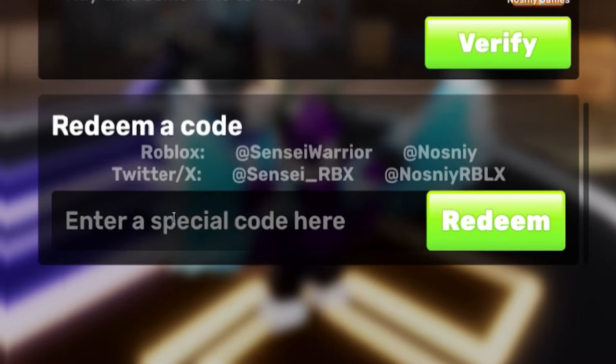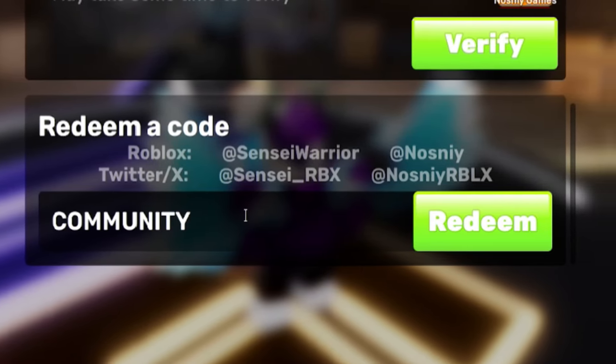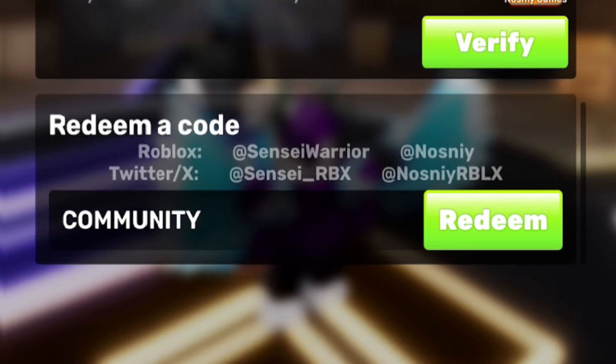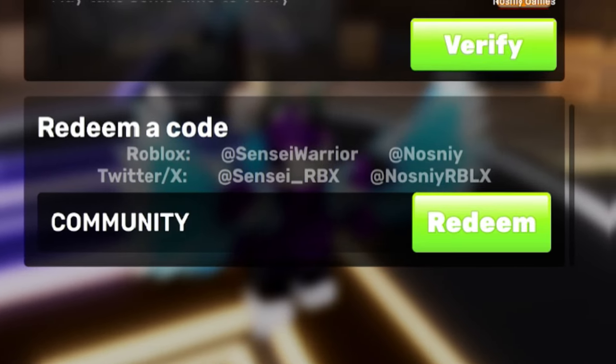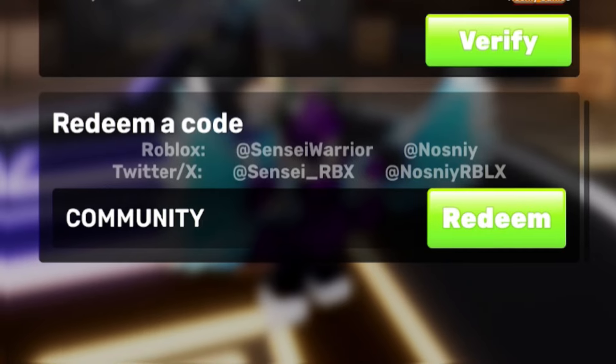Next, redeem the code COMMUNITY — C-O-M-M-U-N-I-T-Y, nice and simple. Redeem code COMMUNITY and you'll get some more rewards. Remember to use the correct capitalization when redeeming these codes, otherwise they may not work.